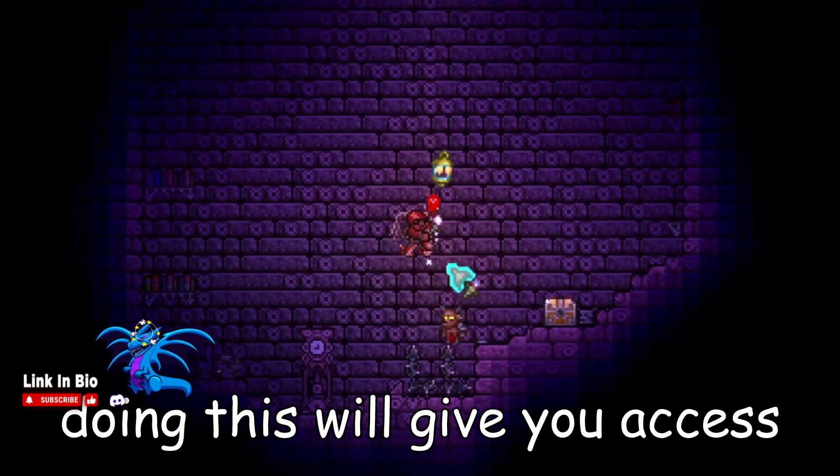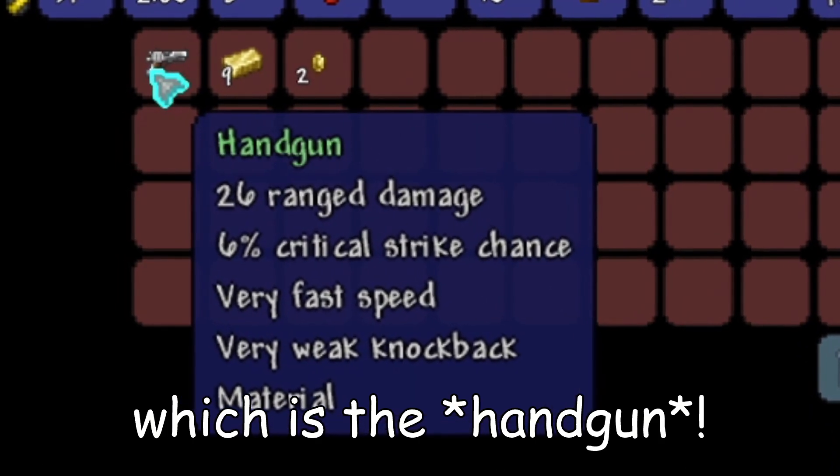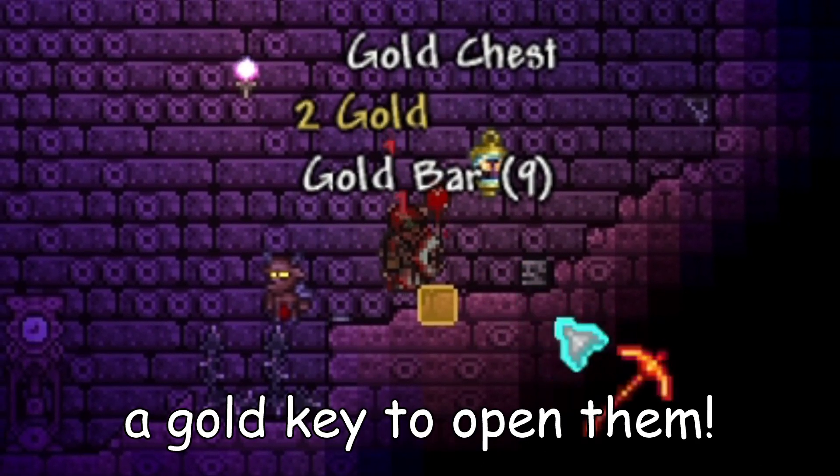Defeating Skeletron will give you access into your dungeon, and it is deep inside here where you will gain access to your first ingredient: the handgun. This is a gun that can be found inside locked gold chests, and you will require a gold key to open them.